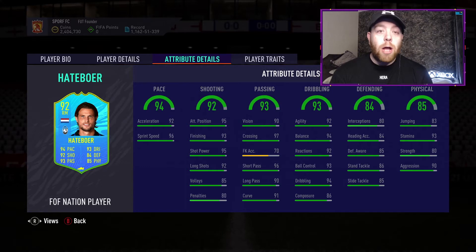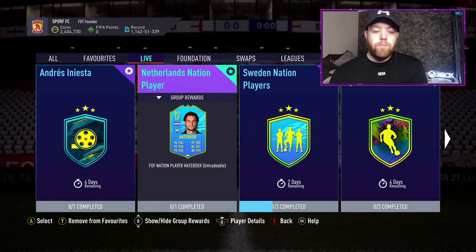An amazing card all round, costing only around 120 to 130k at this moment in time, and only requires one squad. Netherlands are playing Macedonia tomorrow — Netherlands have looked really impressive in their first two games, so if they get that third win it's going to become a 94 rated card. For 120k it's going to be either a good starter or a very good impact sub, could even come on in a central midfield role if you really needed it.